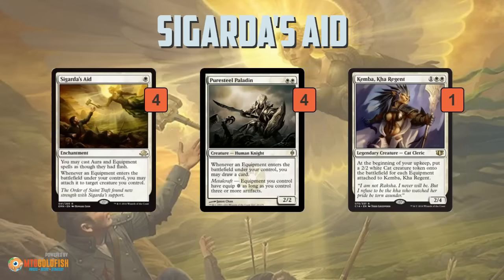As a backup to Cigarda's Aid, we also have Puresteel Paladin, which also loves equipment. Puresteel Paladin lets us draw a card whenever an equipment enters the battlefield, and as long as we have three or more artifacts, we get to equip for free. With Cigarda's Aid and Puresteel Paladin, we have a total of eight ways in our deck to equip equipment without paying any mana. We also have one Kemba, Kha Regent — since our deck plays tons of equipment we can equip for free, we can potentially load her up and go super wide with cat tokens.